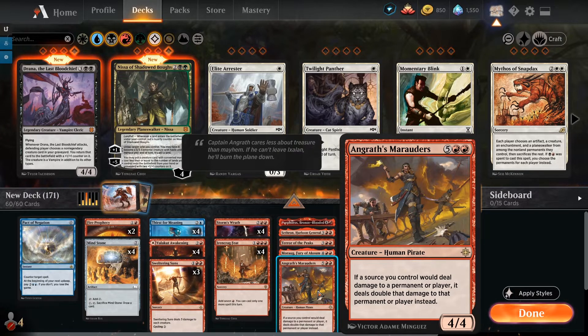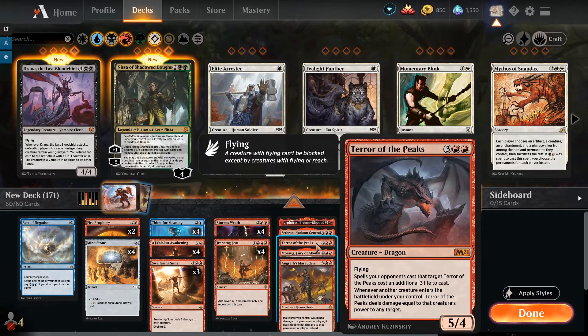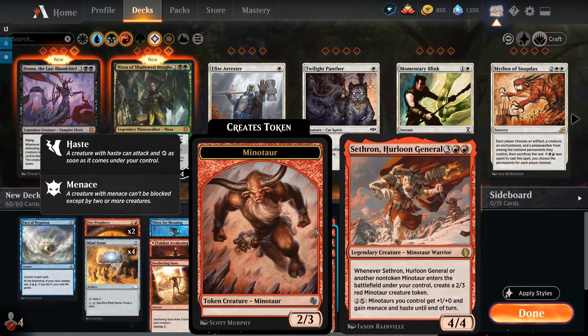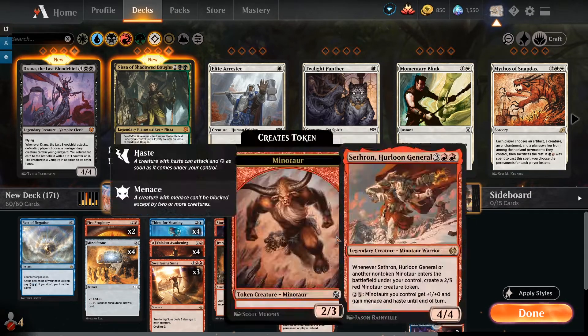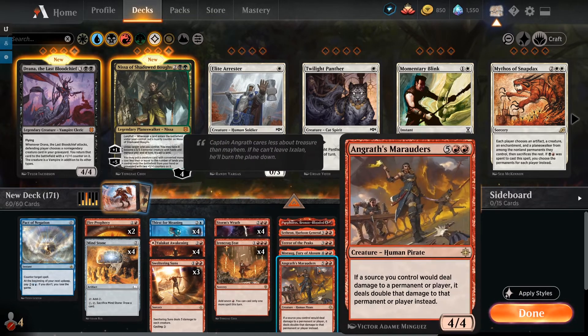Terror of the Peaks is a five-mana 5/4 flying Dragon Minotaur. Spells your opponents cast that target it cost an additional three life. Whenever another creature enters under your control, Terror of the Peaks deals damage equal to that creature's power to any target. When we get all four creatures out, we trigger Terror off the other three in play — usually Purphoros, Sethron, and Angrath's Marauders. Angrath's Marauders is a seven-mana 4/4 that doubles all damage your sources deal, so it doubles Terror's ETB triggers.